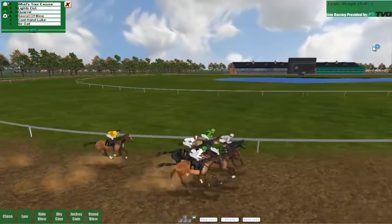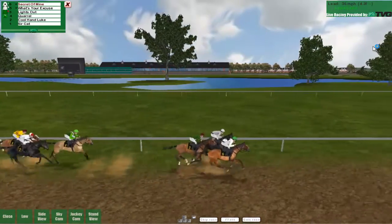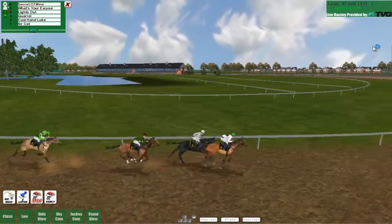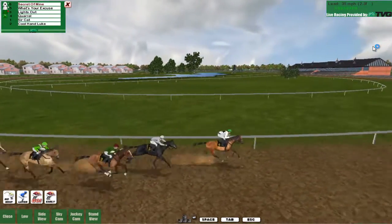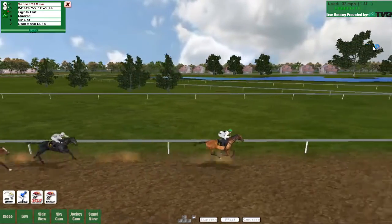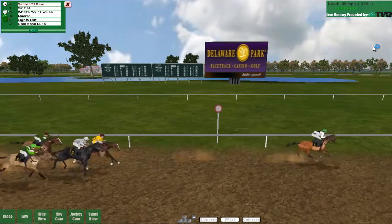Watch Your Discus moves out into the lead with Lights Out, and we're going to go right to the front alongside those. Quarrel is down into fourth with Cool Hand Luke, and Sir Cat right at the back in those yellow silks. Four furlongs to go — Secret of Mine still ahead by a short head. Here comes Watch Your Discus up the inside to briefly take the lead, but as we come round this final turn onto the home stretch, we're ahead now by about a length, lengthening out to a length and a half. Sir Cat's still yet to make their move. Watch Your Discus is getting left behind. Secret of Mine is absolutely powering down the home stretch. Sir Cat comes up the inside of Watch Your Discus — might snag second place, but is nowhere near Secret of Mine.